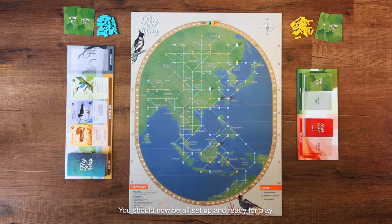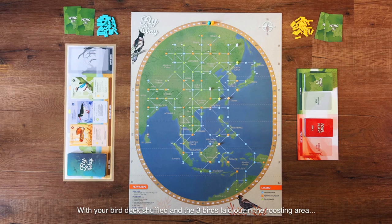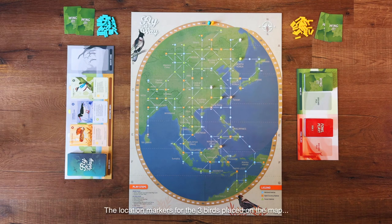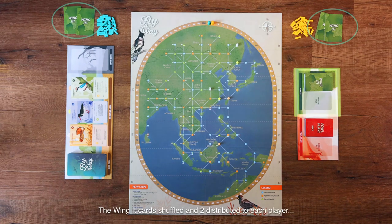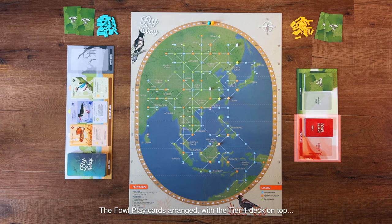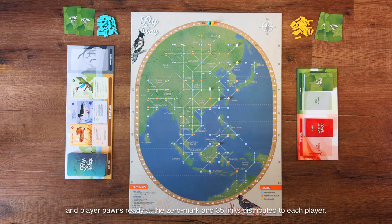You should now be all set up and ready for play. With your bird deck shuffled and the three birds laid out in the roosting area, the location markers for the three birds placed on the map, the wing it cards shuffled and two distributed to each player, the foul play cards arranged with the Tier 1 deck on top, and player pawns ready at the zero mark and 35 links distributed to each player.